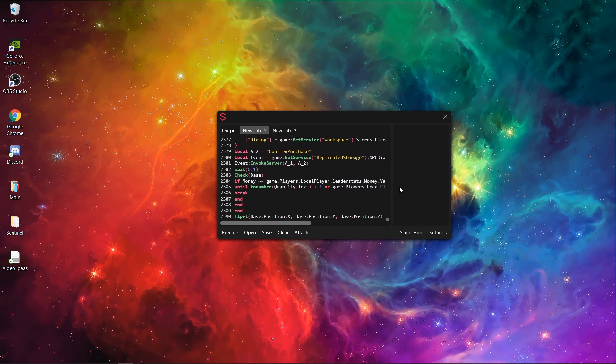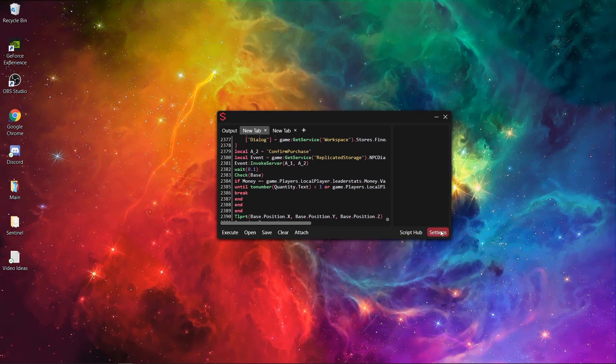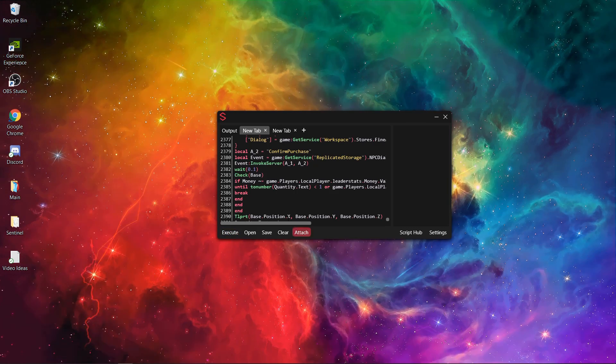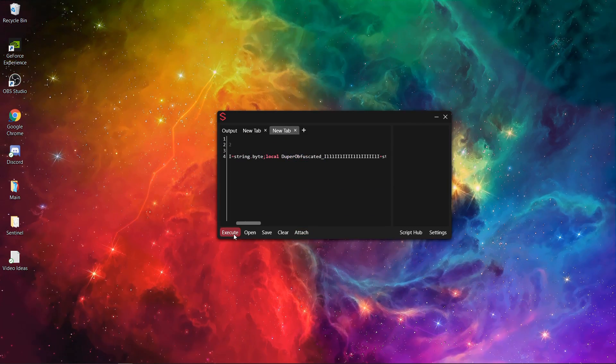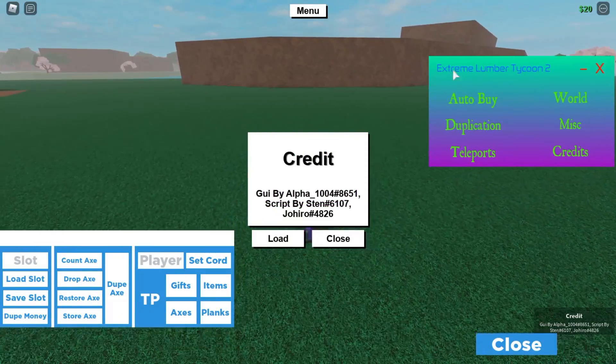All you need to do is copy the scripts and paste them into your executor. After that, attach — I've got auto-attach turned on so all I need to do is execute, then execute the second script. There we go, both of them have executed, and this is Extreme Lumber Tycoon 2 right here, which is what I'll be using to dupe the wood automatically.